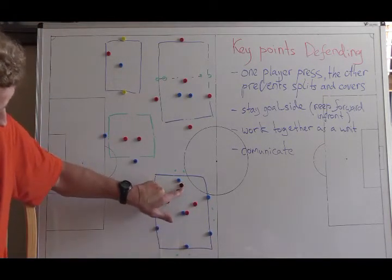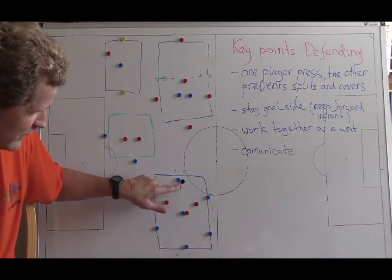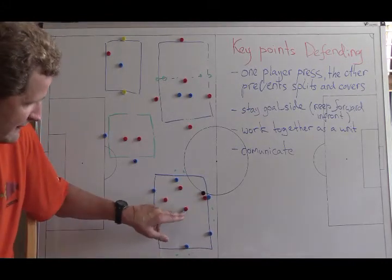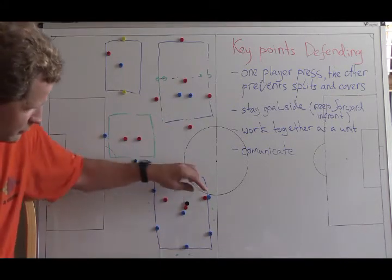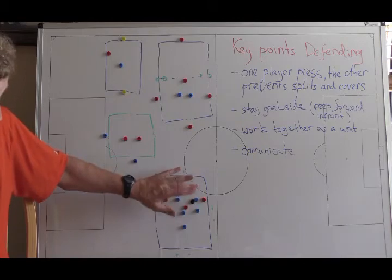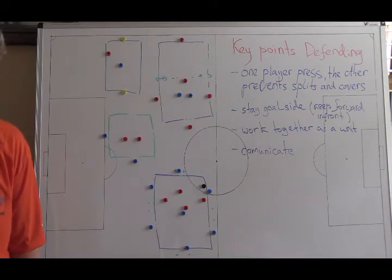One player presses hard — we're really going at the player, not guessing. The near passes must be cut off, and the center mid covered. When red wins the ball, blue doesn't stand and watch; they immediately get back to defend, pressure, and win the ball back, then return to their spaces. This exercise involves a lot of thinking and constant transition between attacking and defending.